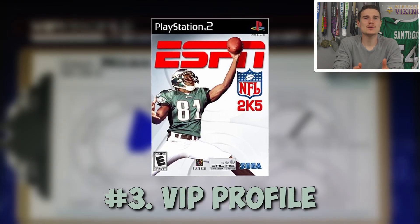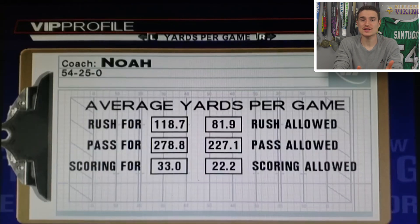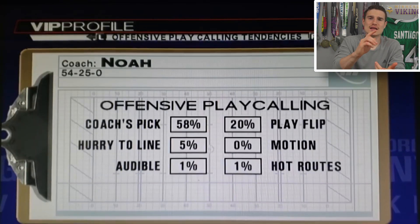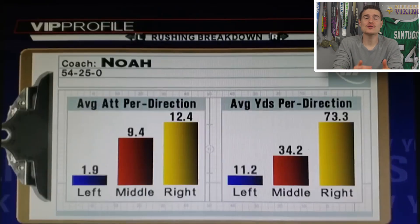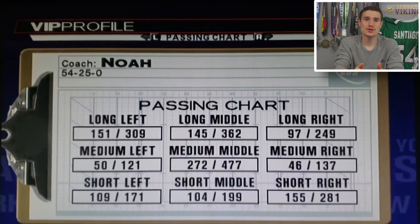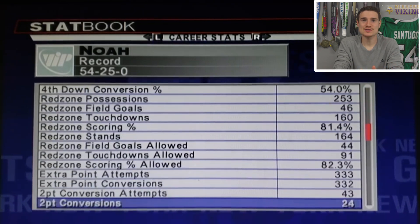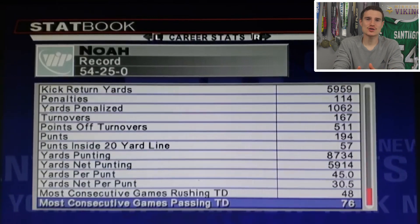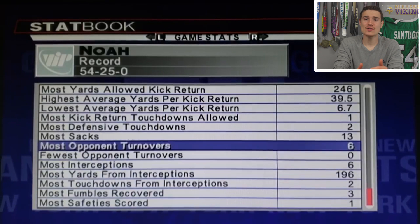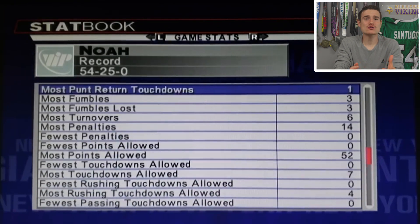Number 3: ESPN NFL 2K5 VIP Profile. The VIP Profile was one of the most advanced statistic-based tracking systems ever seen in a game — a profile showing pretty much every stat you'd want: yards by direction, stiff-arm counts, jukes, a passing chart showing conversions on every part of the field, total tackle history, record, third down percentage, and fourth down percentage. But the best part was that with those stat tracking metrics, you could form an AI version of yourself and play against it. How we don't have this in franchise mode today boggles my mind.